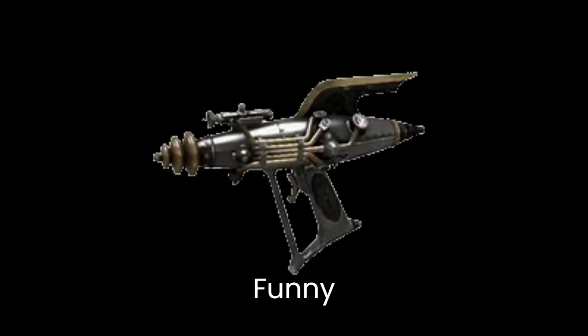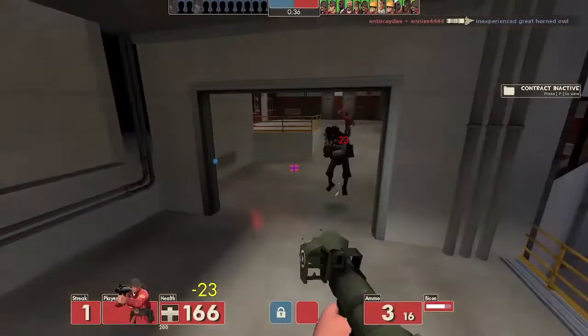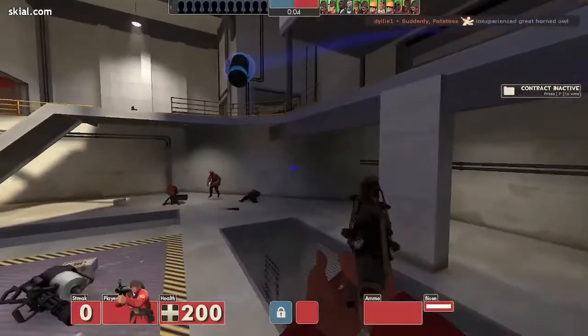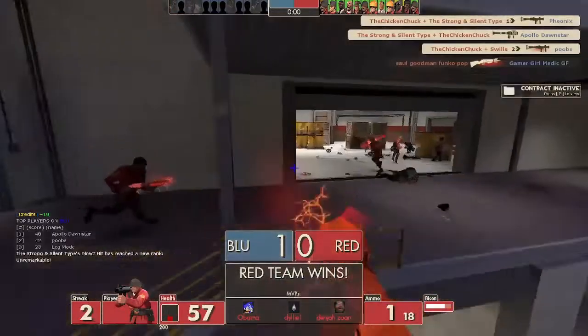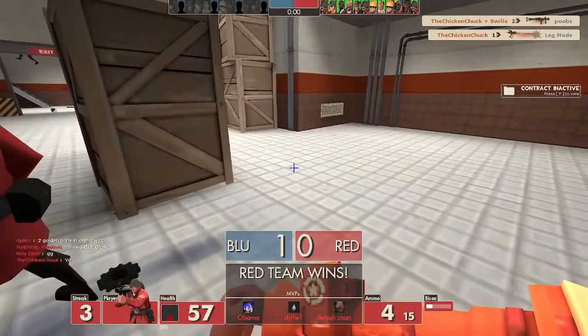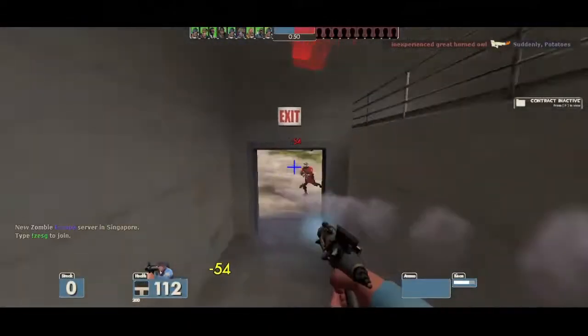Conclusion and final thoughts. In the end, the Bison is funny. As a hidden stat of the Bison — this is not a hidden stat, by the way, this is a joke — you gain +100% respect from your enemy when you use the Bison unironically and get a kill. But seriously, while I have been on this adventure of using the Bison, I have begun to appreciate the simplicity and complexity of the Righteous Bison and weapon combos in Team Fortress 2. This weapon is an adventure, and using it is like taking a journey across the universe, trying to find an answer to a question that you don't even know. The funny gun is very funny, and I have had a lot of fun using it, and my thoughts on it have changed greatly.